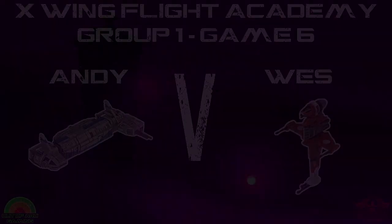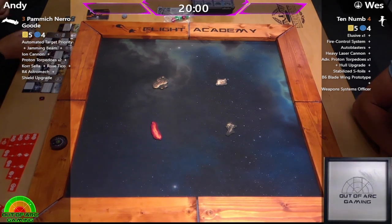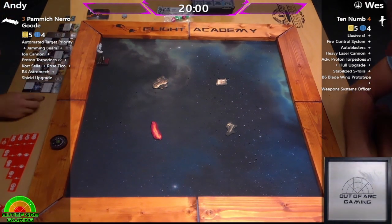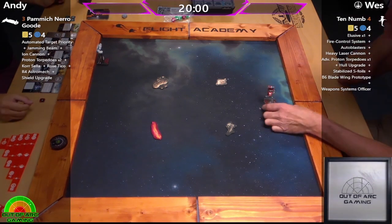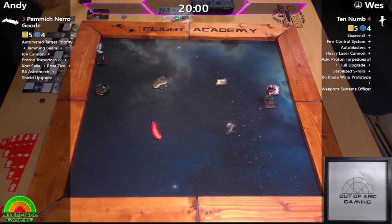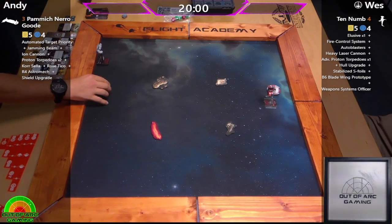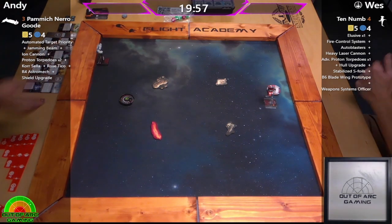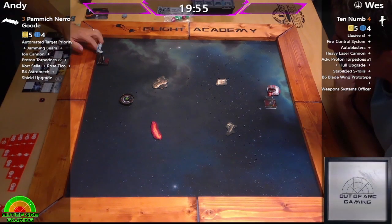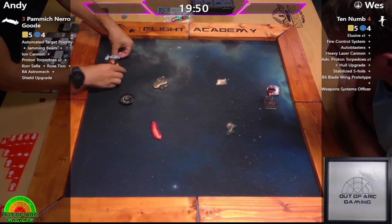Hello pilots and welcome back to Flight Academy season three. My name is Phil, and today we have game six of group one — we are finally at the halfway point of this group. As always, the format rules are in the description below. Joining me for this matchup is Fraser. Thank you for the invite, Phil. No worries, Fraser — helping you scope out your potential opponents in the finals. We have two very stacked ships here, nine health apiece.